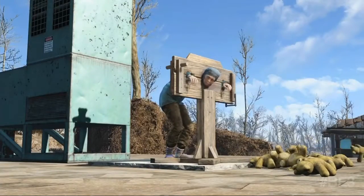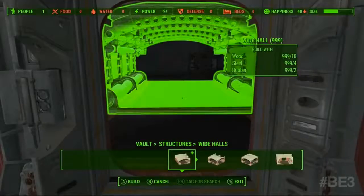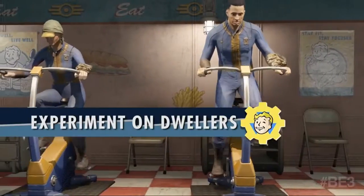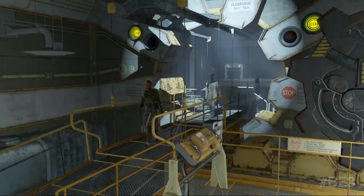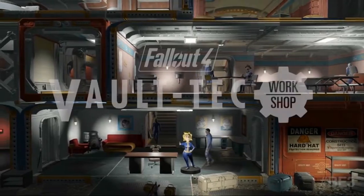Contraptions Workshop launches next week. In Add-on 5, Vault-Tec Workshop, players will gain the ability to build, customize, and utilize the iconic Fallout structures — the vaults themselves. Whether you save your settlers or run them through your own strange experimentation will be up to you to decide. Vault-Tec Workshop will launch in July 2016.